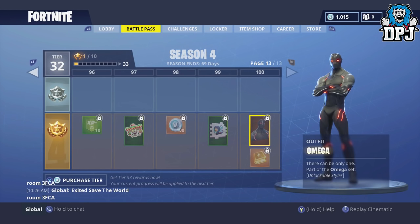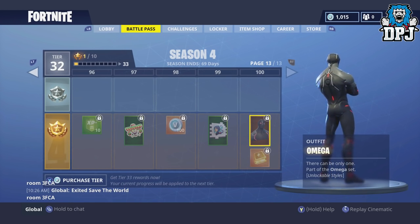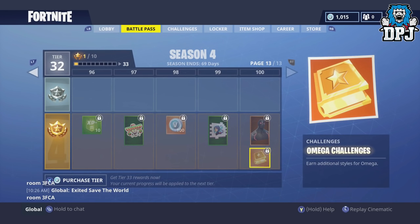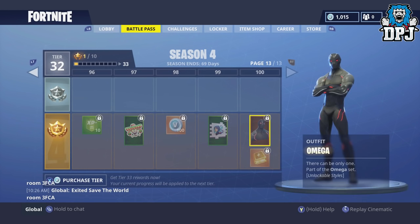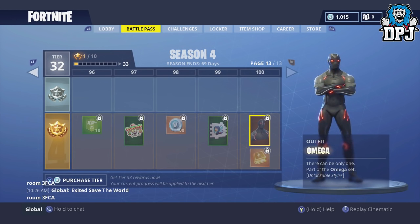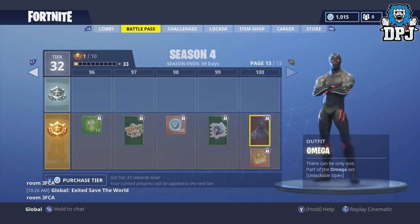For reaching level 100 we get Omega, which looks a bit like Black Panther. Then we have Omega challenges and additional styles for Omega — so you can change his color! That'll be epic. And that's everything from the battle pass.